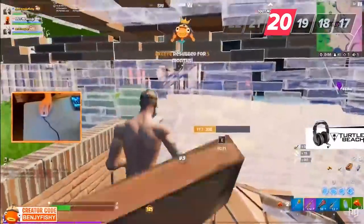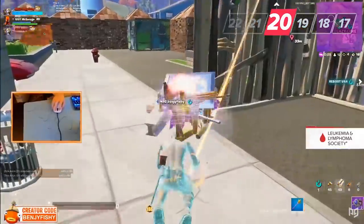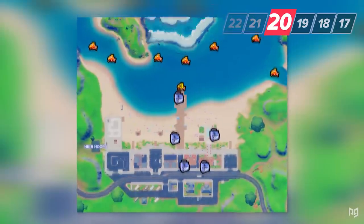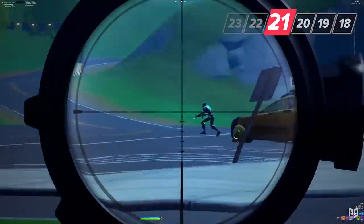With how quick they are to pop, floppers and slurpfish are the best mid-fight healing items. If you lose more fights than you'd like, consider landing somewhere with many fishing spots or ice freezers — like Sweaty Sands or the Unremarkable Shack — so you can use these OP fish to your advantage.